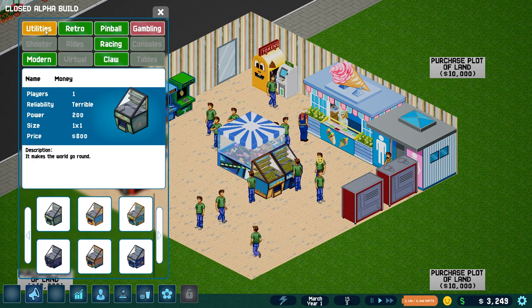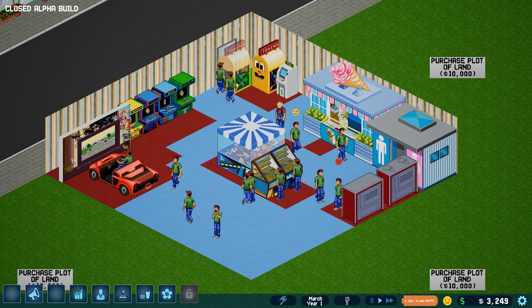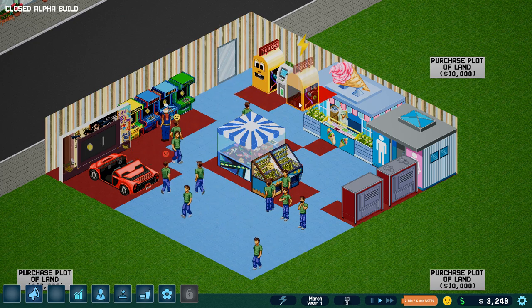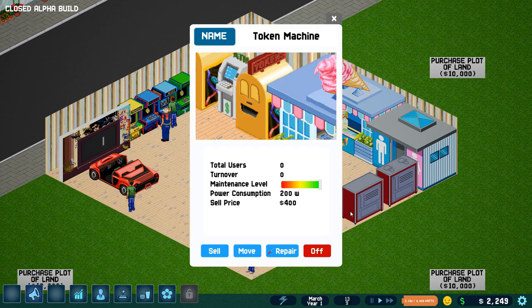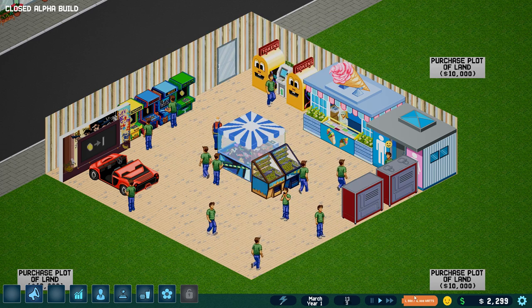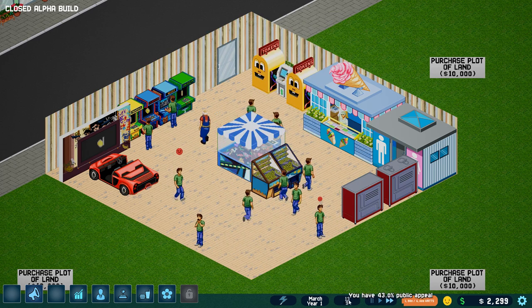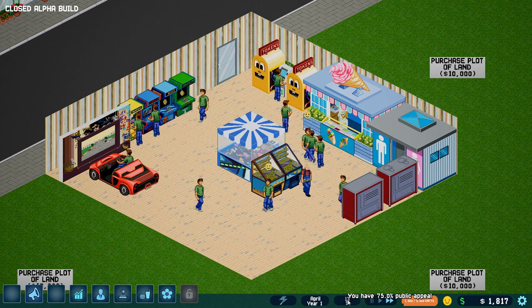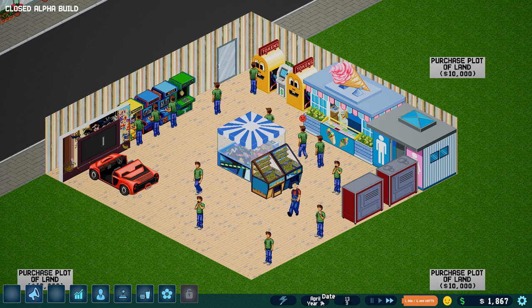We probably need to get more token machines here because we've got so many people just clawing their way in. How about another token machine? I can't block the exit or the entrance — let's go on this side. There we go. Turn that on — we've got plenty of power still. Let's crank the speed here. It's bouncing around a lot. Public appeal is 75%.